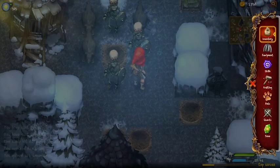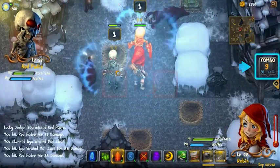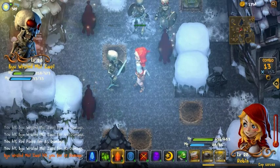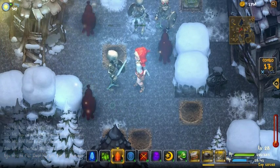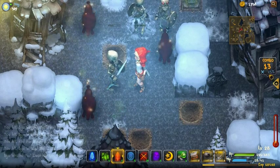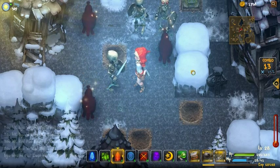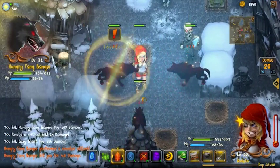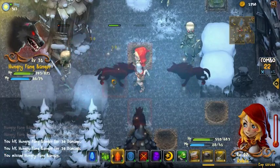Now let's look at the right side of the screen. As I attack foes, I will have a combo counter. My combo is at 13 right now, and the higher the combo gets, the higher the damage bonus I give to my enemies — right now I have a plus 5% attack bonus. If I keep attacking, the combo will just keep growing. I have 10% now, but I can get it all the way up to 100% and do twice as much damage.